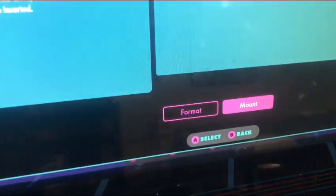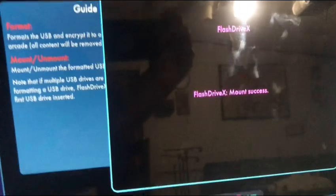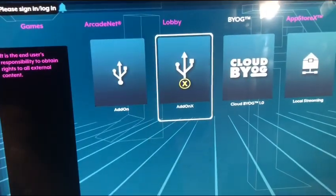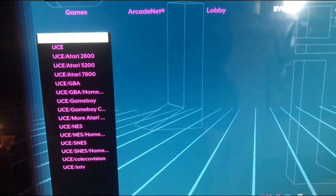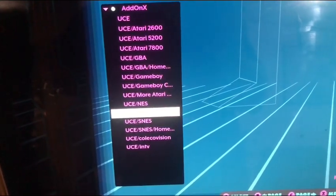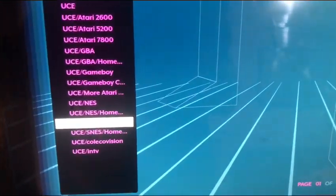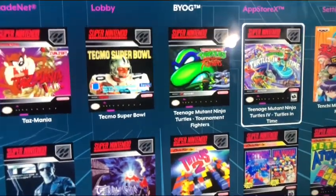Now we're going to mount this drive in the USB 3.0 slot — this is my console drive. Mounting the drive — successful. Now let's go to Add-on X. This drive is still flashing so I'm not sure if it's going to work, but let's try a Super Nintendo game — Teenage Mutant Ninja Turtles: Turtles in Time.